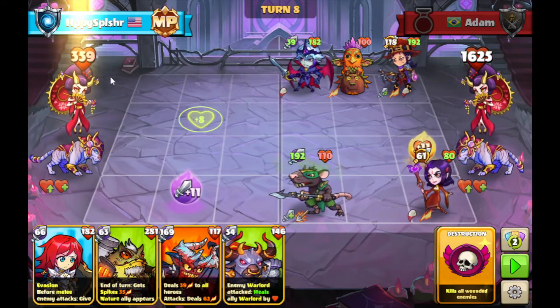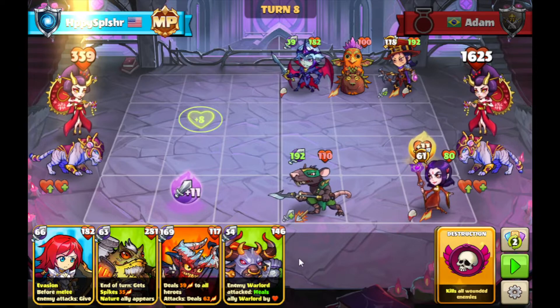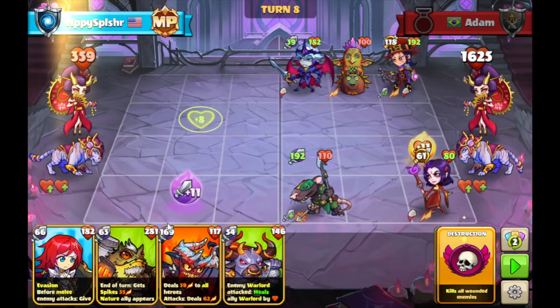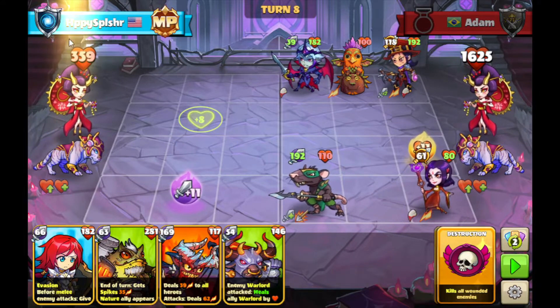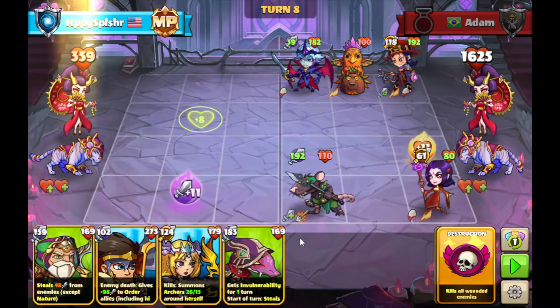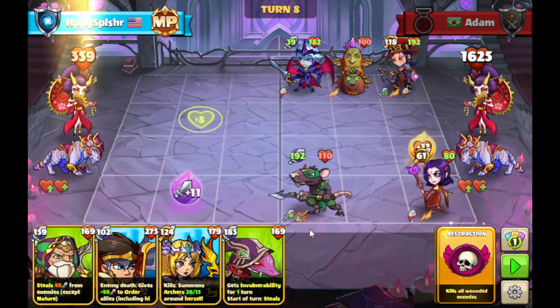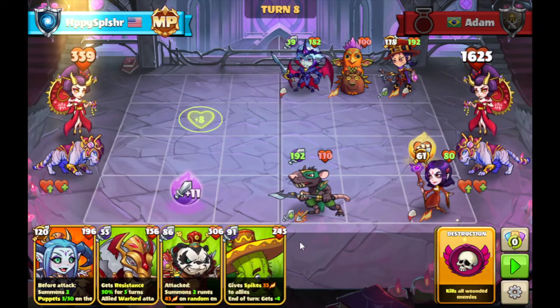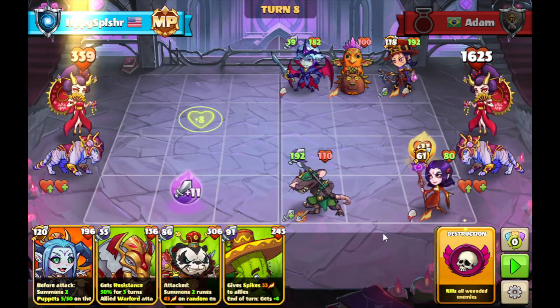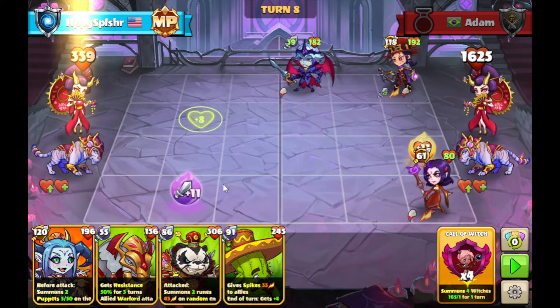Just going to go with the Imago over here on A3 just to block. When it dies it summons some moths which will allow us to deal a little bit of extra damage, and when it dies it deals damage to the enemies of the line. We got the Angler Vole over here with a little bit of an attack boost and some extra Pierce. Going to go with this Imp over here on A3 — should try and deal some damage over to these heroes so we can actually get a Destruction skill. It's not looking too good right now. That Arch Vampire really has been doing work. We got the Dark Accolade over here with a Death Trigger to deal damage to our Warlord. Nothing really here is going to help us out much, especially since we are low on health.